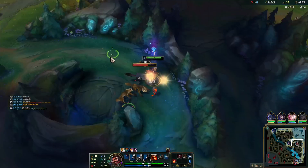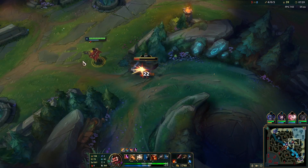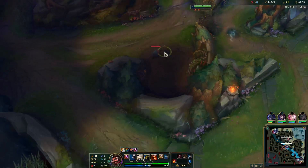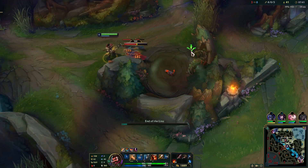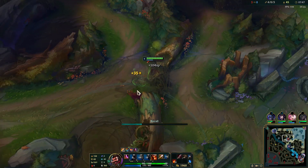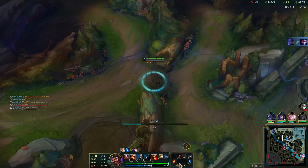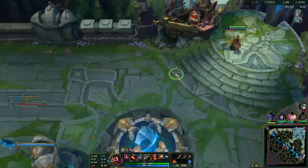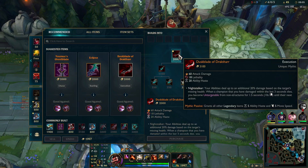Here I'm quickly going to pick up our camps and then reset. The reason I'm picking up these camps, even though it's not the most efficient thing — and there is a good argument for recalling straight away after that dragon — is I really want to get my mythic item for a larger power spike. I don't think Shaco is going to be able to punish me. The only possibility is maybe the herald, but in low elo people very rarely do that, and we can actually see Shaco is bot here.